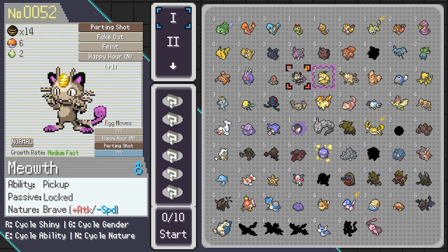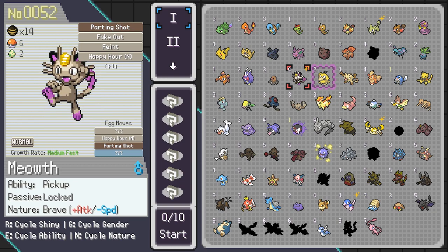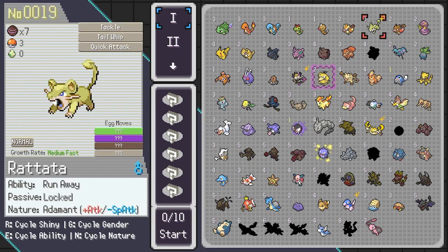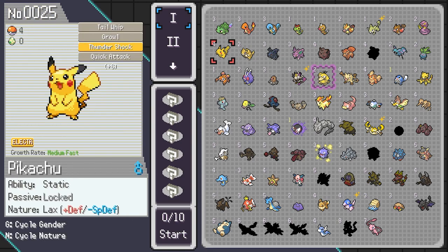For example, we can see that Meowth is very different from the normal shiny. You have three variants: the basic one, which is basically Rattata here; the rare one — this Meowth is rare because he has different colors, actually purple, which is nice — and you have an epic rarity as well.